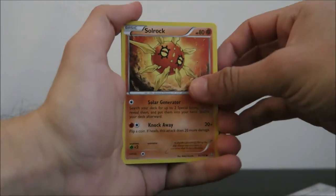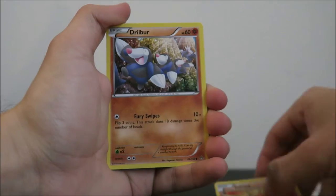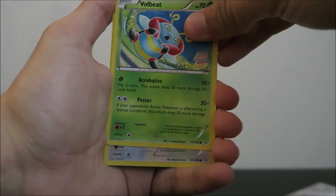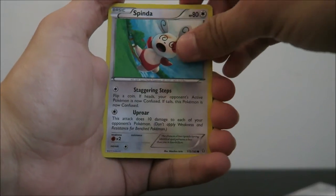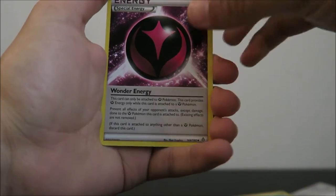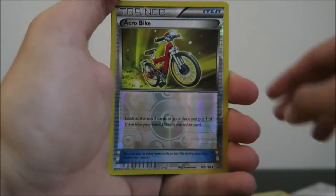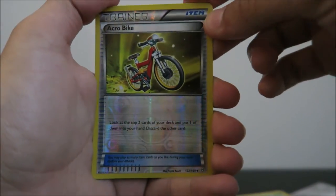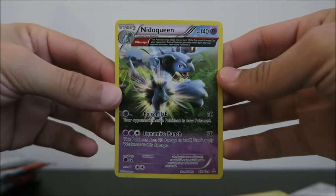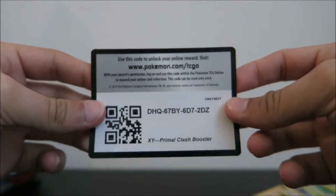So we're starting off with a Zulrock, Drilbur, Nosepass, Volbeat, Spinda, Kyogre Spirit Link, Sidra. We got a Wonder Energy, an Acrobike — that's a nice Reverse Holo — and the rare is a Nidoqueen. I think these are Ancient Cards or something. Here's the code; I forgot to give them away in the last pack, but I don't need them so I will be giving them away.